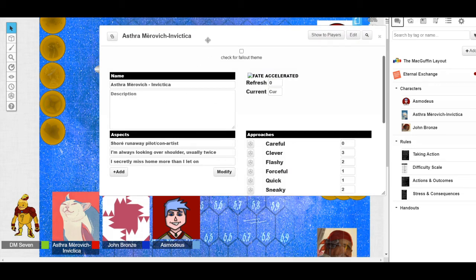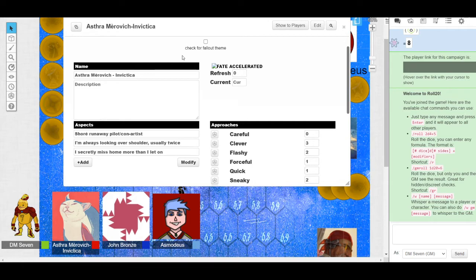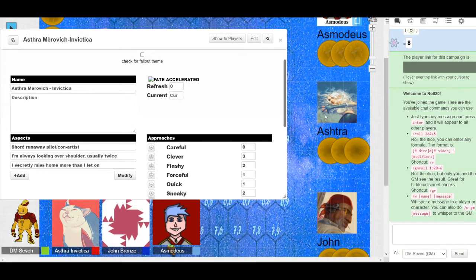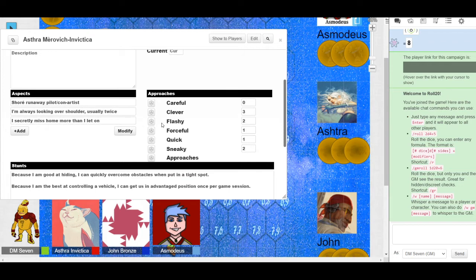Moving to Astra — you see 'Meredith' on screen but that's your real name; you go by the alias Evictica. You're a Shoray, so you have webbing between your fingers as the picture shows. You're a runaway from your family and your home planet. You were originally a bit of a con artist but now you're more of a pilot — though you still do it on the side. Your trouble is you're always looking over your shoulder, very careful and a bit paranoid.